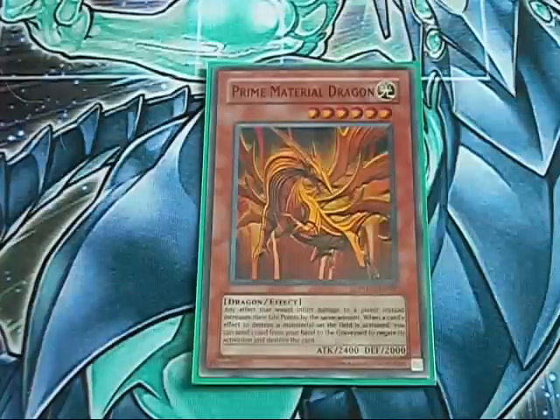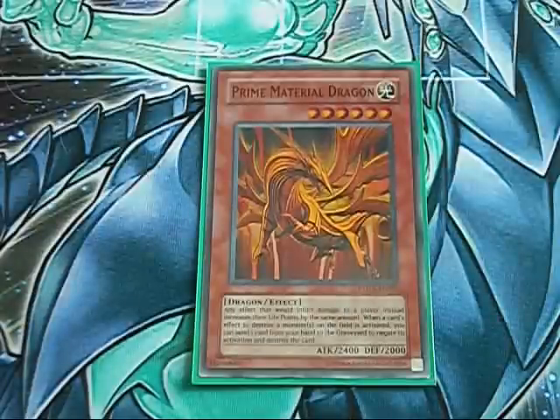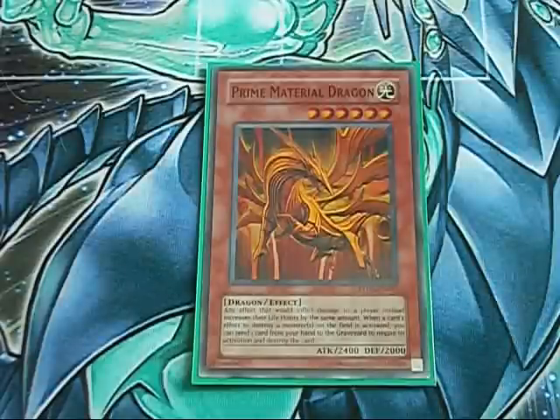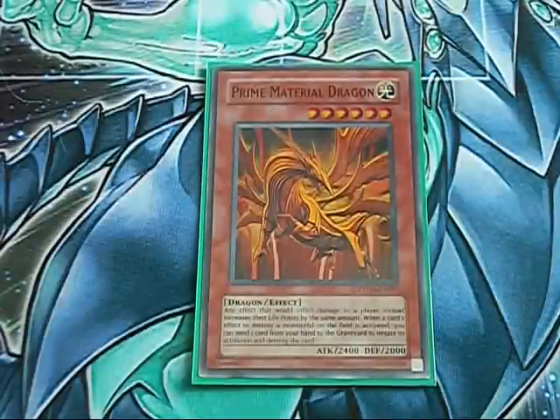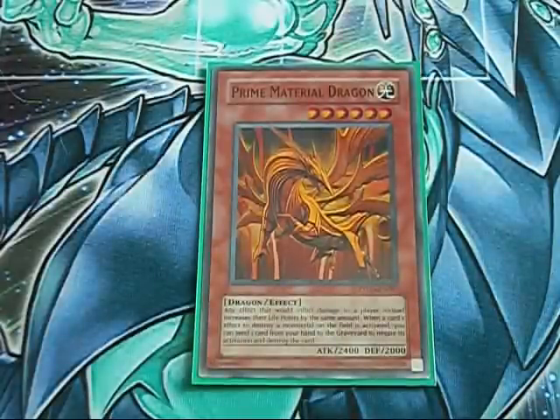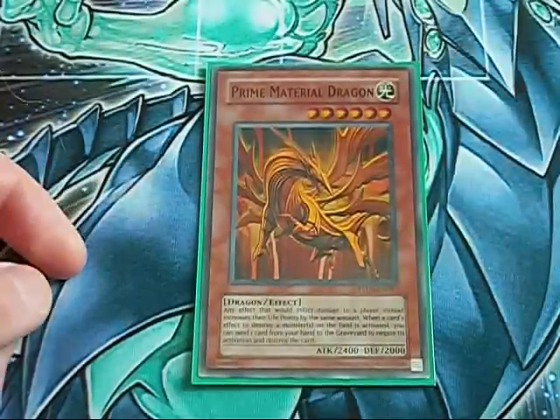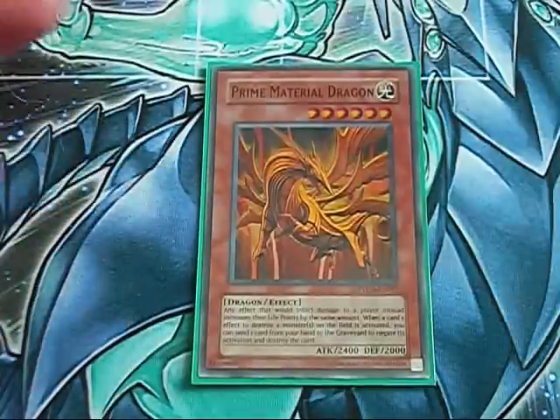By having Primacterial Dragon out, say, against Insectors, they're forced to go after your back row, because unlike Stardust Dragon — where they try and kill it, Stardust negates, and they just proceed to do the rest of their plus-four combo by continuously doing Hornet stuff — Primacterial Dragon will keep your monsters safe. Insector players don't really have a means of getting over something with high attack other than Xyz Summoning, so they'll be forced to make Leviathan Dragon, or later on Acid Golem. And chances are you'll probably have a Darkness Metal Dragon on the field, so even if they do kill this guy with Leviathan Dragon, Darkness Metal can just bring it back and you can punch over their stuff.